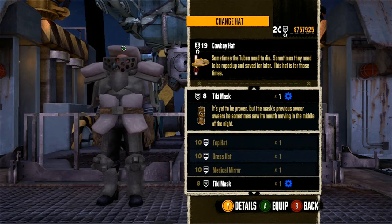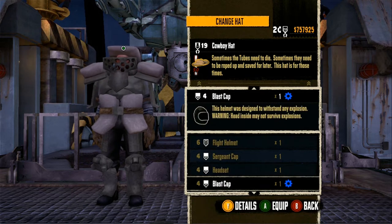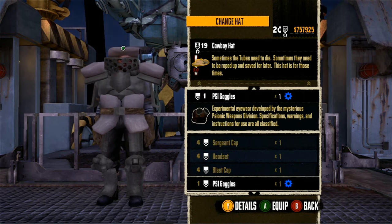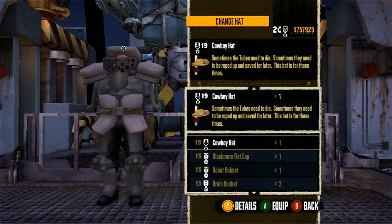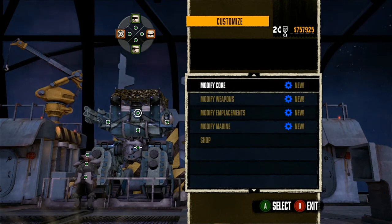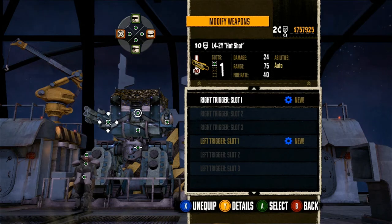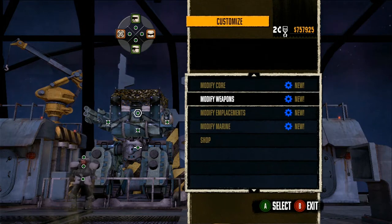There's a callback to one of their other games — the flight helmet. It's a callback to Psychonauts. I love it when games include little hidden things like that. I believe this hat is the most powerful that I have. You can change your marine, change your outfit — this armor actually gives me more real armor, which is not bad. We've also got the auto shotgun and the hole puncher.